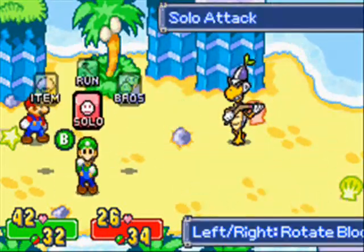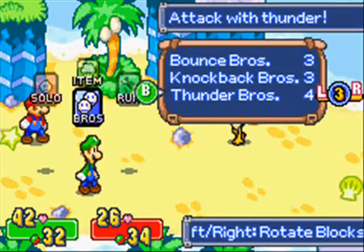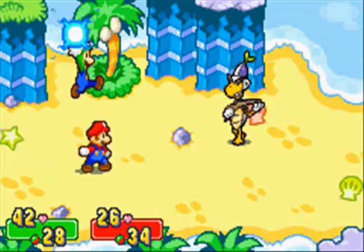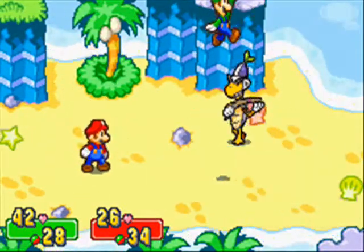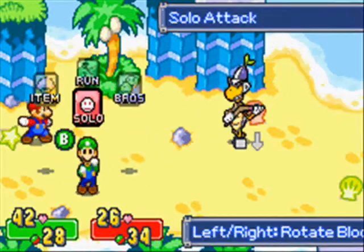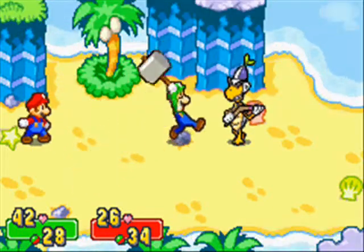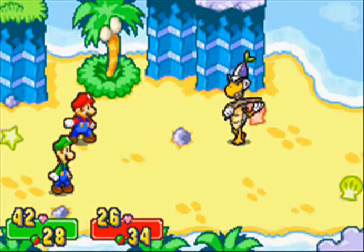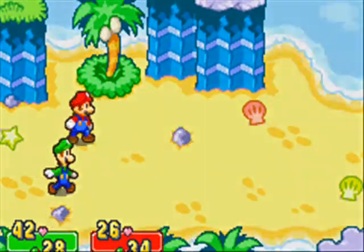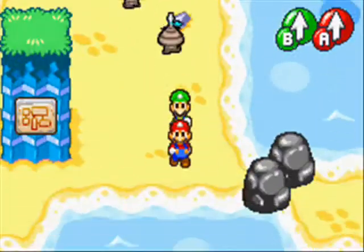I am going to show you the new Bros move for Luigi — it is Thunder Bros. This is probably one of my favorite ones in the game. Not only does it do damage, but it also lowers his defense. So yeah, this one comes in pretty handy once you get the hang of it. We just defeat this guy now that it has lower defense. That's an awesome move.